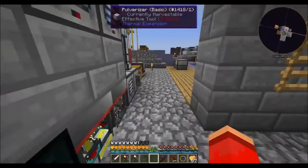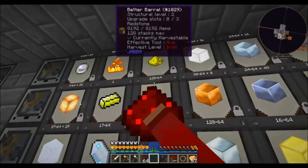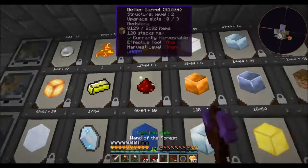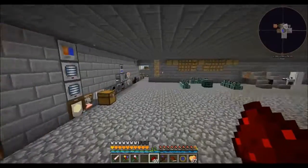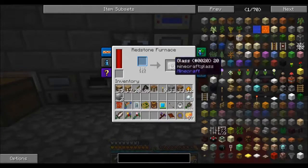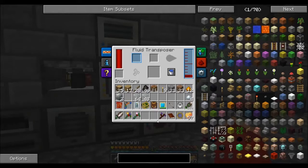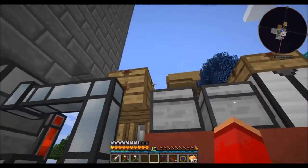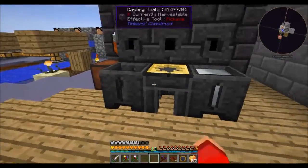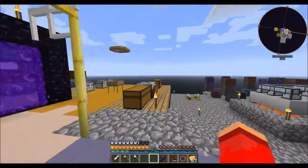I need 4 buckets of redstone, so I need 40 redstone. I think this is faster than melting the blocks. All the glass is done, so that's nice. Do I not have a bucket on me anymore? How did I lose my bucket? Is it already in there? No. How did I lose my bucket? Whatever, I guess I'll make another one. No big deal.